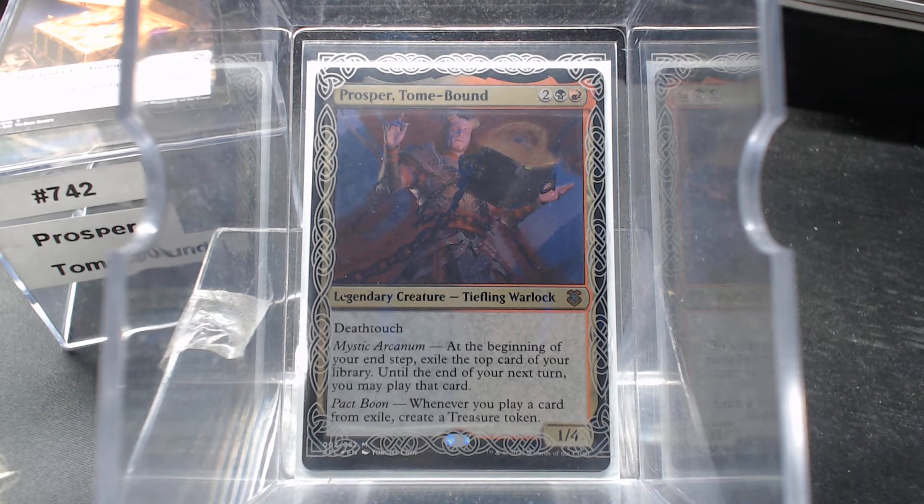Welcome back to Gear for the Common Game. Today in deck number 742 we're going to talk about our first Forgotten Realms legend, Prosper the Tome-Bound. For 4 mana we get a 1/4 Tiefling Warlock with Deathtouch. At the beginning of your end step you exile the top card of your library, and until the end of your next turn you may play that card. Also, whenever you play a card from exile, create a treasure token.